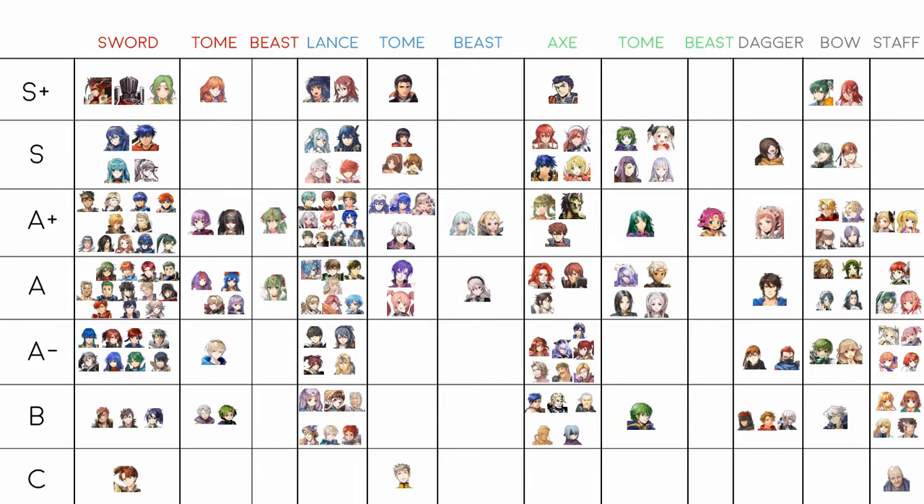Hinoka is up here because she's essentially Cordelia but with a little less attack and speed — I think she has 33 speed. She's a decent Brave Lance unit, but Cordelia is the better option.